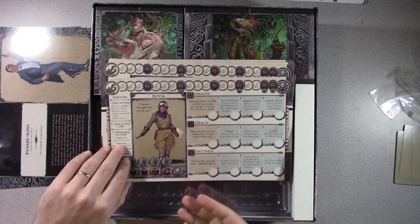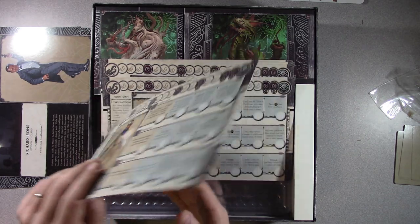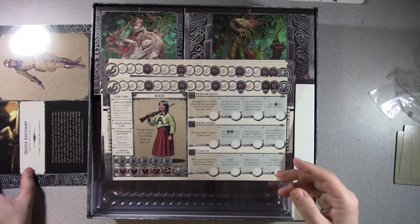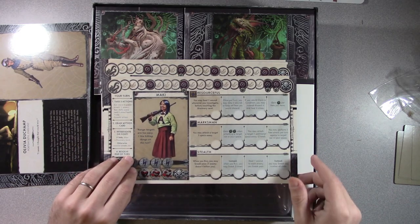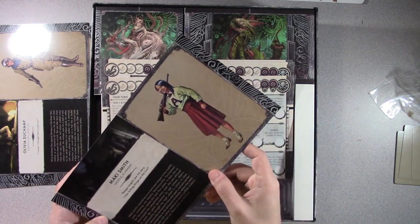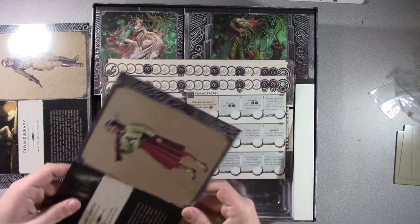Here's Olivia. I'm thinking Amelia Earhart kind of character. 'I swear, I thought that would miss.' Olivia Ducamp, Portsmouth, England. Maki — 'Range targets are too easy.'